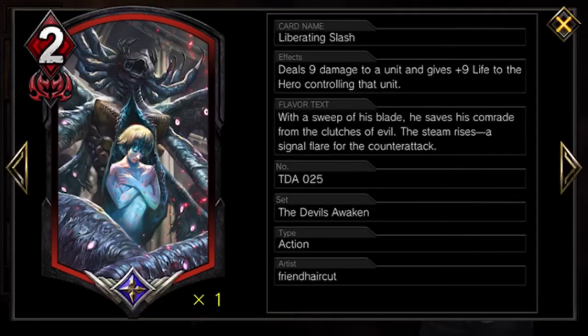Liberating Slash deals nine damage to a unit and gives nine life to the hero controlling that unit. This is perfect — it can take out an enemy beater very quickly. Even though you're giving them nine health, it's very high damage and very good for a low cost. It's also a brainwash counter — you can use it on your own unit to stop the brainwash, or use it on your own units to gain health at the last second.